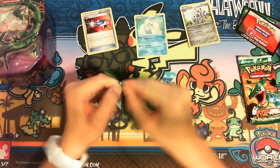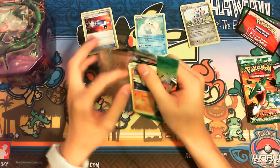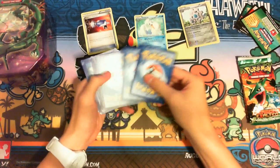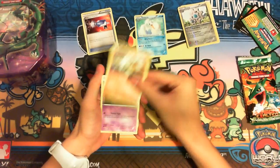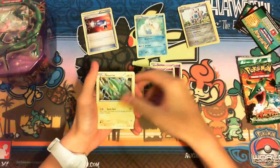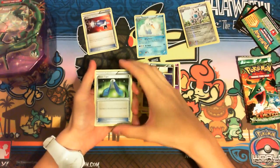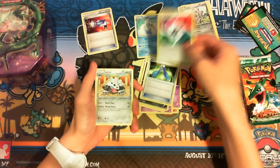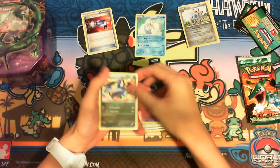Dragons Exalted pack — Toadstool guard, Cubone, Cubone, Gothita, Gothita, Galvantula, Galvantula... my bad, Electric. Dino, Jynx. It's a little blurry, I apologize. Blend Energy — that's nice. Lairon, foil Galvantula, and a Garchomp. I'm going to put my good cards on one side.